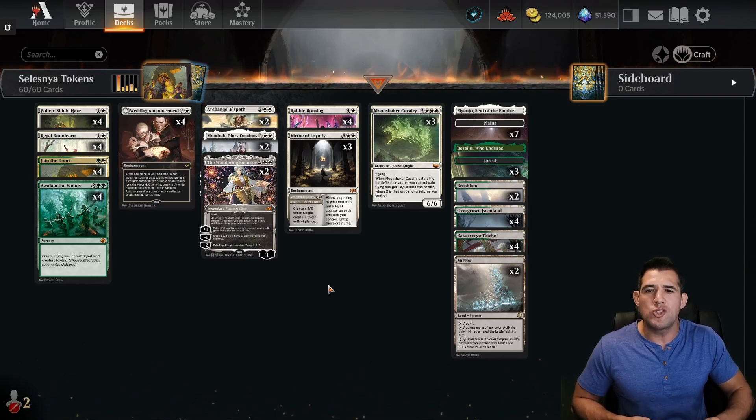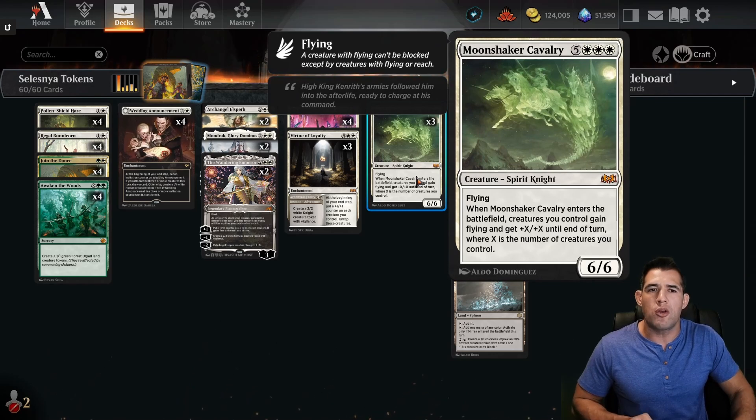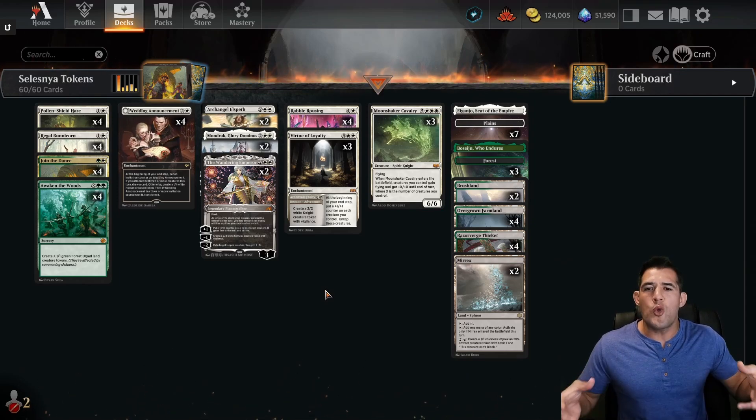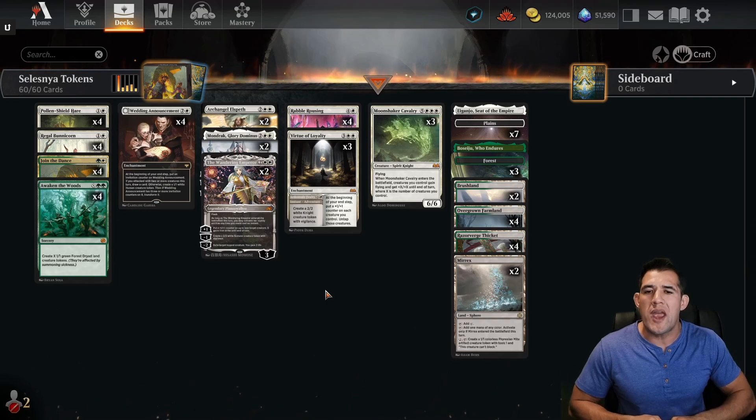We're hoping Wilds of Eldraine has now changed this and this can become a little bit more competitive. The key is going to be our Moonshaker Cavalry. When this enters the battlefield, creatures you control gain flying and +X/+X where X is the number of creatures you control. Obviously the hope is we're a token deck, we have a very wide field, then we play this and swing in for victory right then and there.